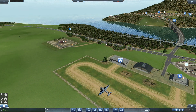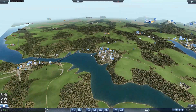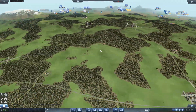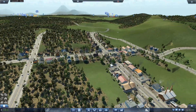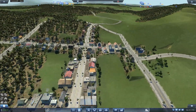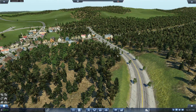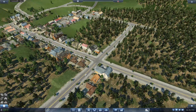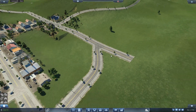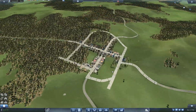Off screen I went ahead and did all the replacements for all of our buses, trucks, and trams, so those are all taken care of. It cost quite a bit of money and took quite a bit of time. I'm probably going to have to go in and reduce the number of trucks on all of our freight road lines, because we just don't need as many since the trucks can carry quite a bit more than when we first created them. I'll cut those lines down by a few trucks each, but that's something I'll do off screen.